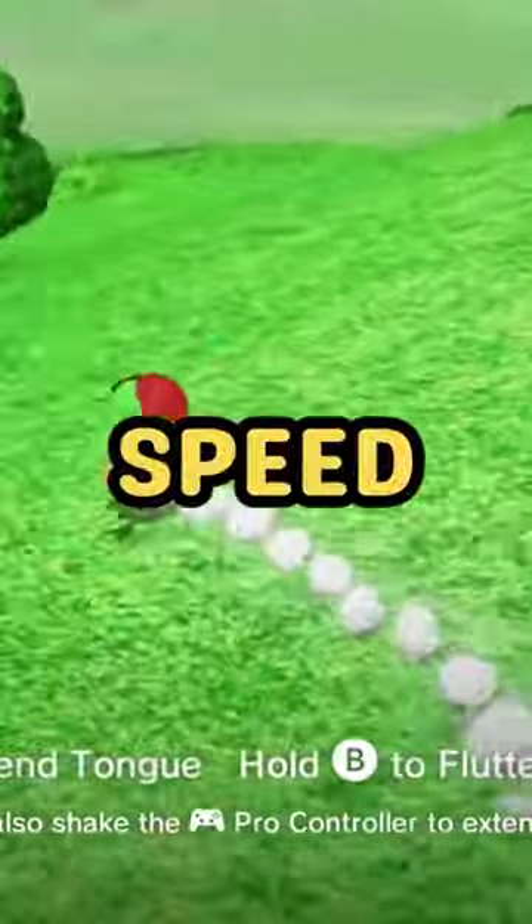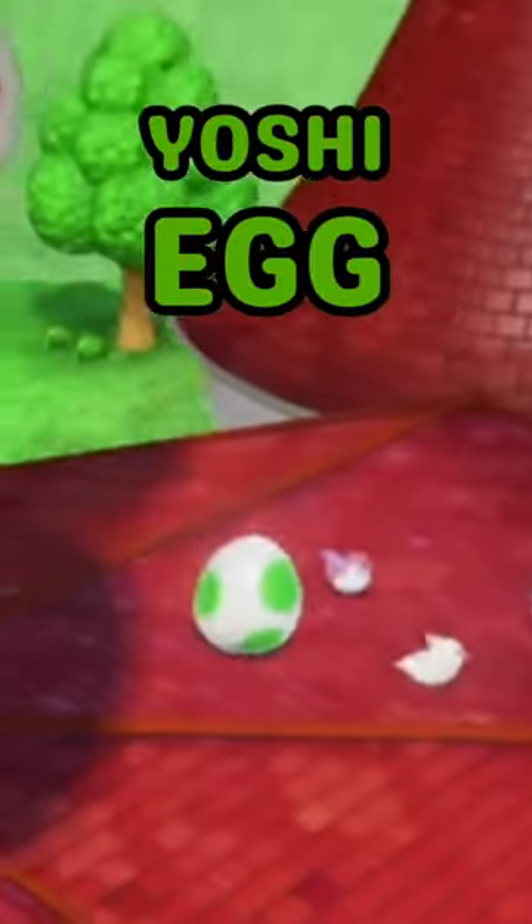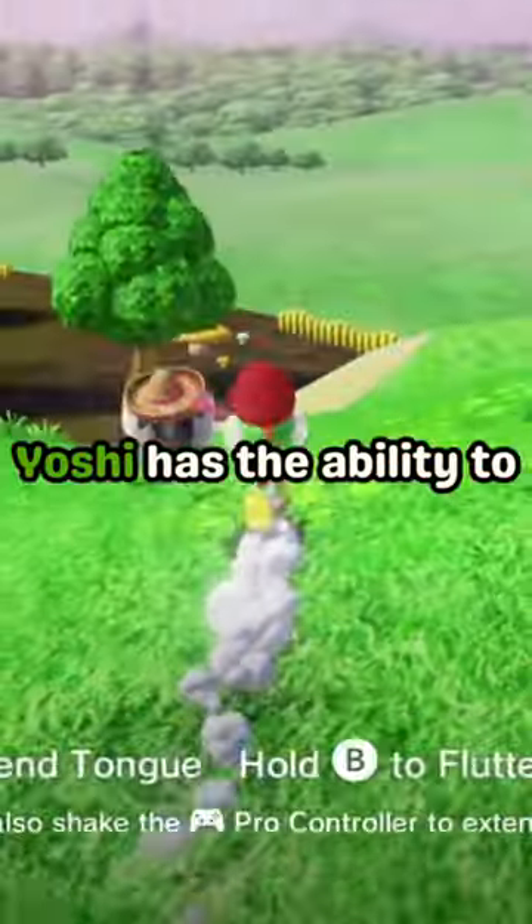There's a secret way for Yoshi to get a speed boost in Super Mario Odyssey. After beating the game, you can find the Yoshi egg at the top of Peach's castle and capture it.